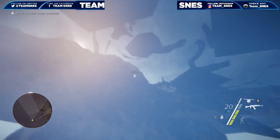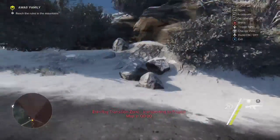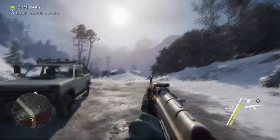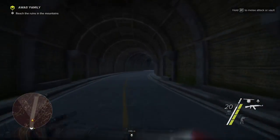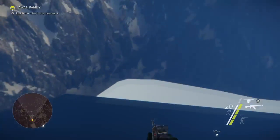Without further ado, let's get right into it. Drive a vehicle right to the countdown barrier, hop out, wait for the countdown to hit zero, hop back in the vehicle. The map selection menu should pop up — leave it, and you have now broken the countdown barrier. You are now free to explore any and everywhere you wish.